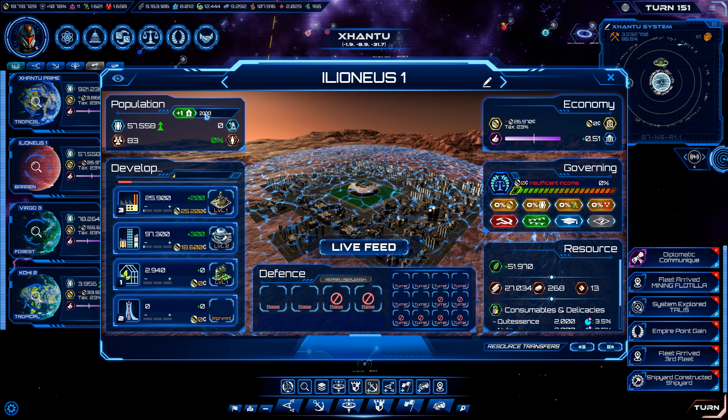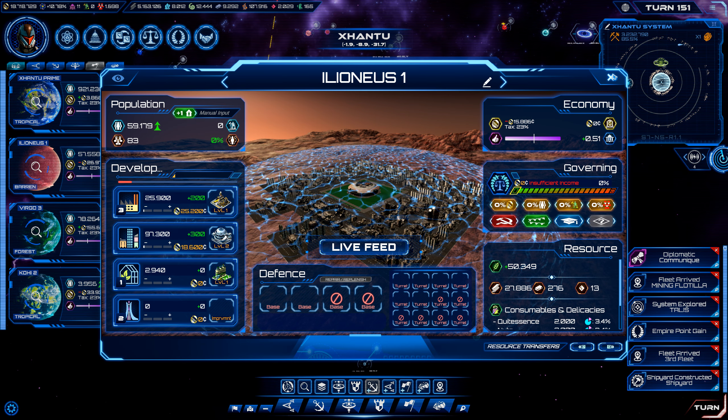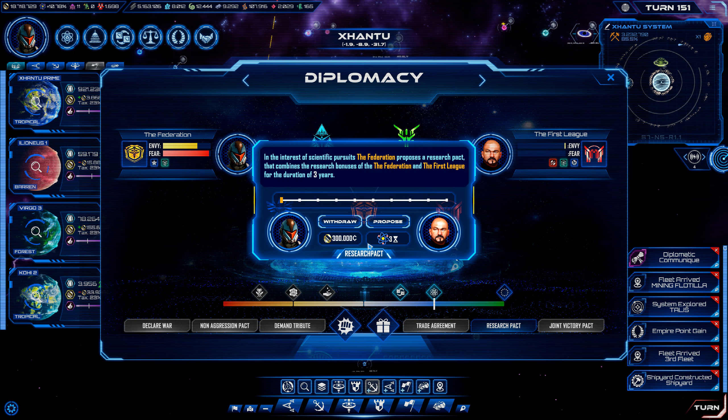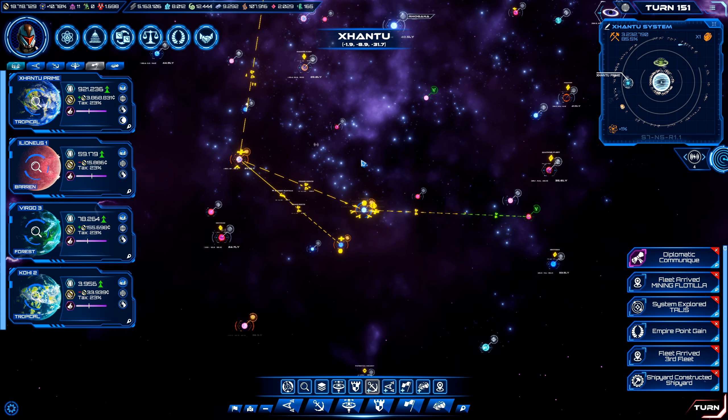Move our settlers back over here to Elonius. So now we're at the level of research cooperation. I don't think I quite have enough. I can probably do a research pact, but I don't know if they'll accept it seeing as they've got so much more research than we do. I expect they'll eventually offer us one and then we can see about taking it.